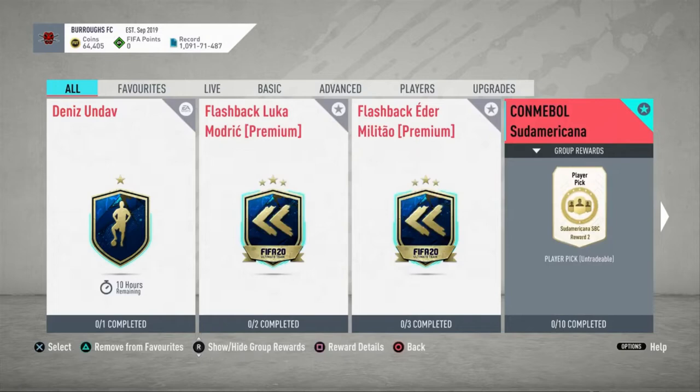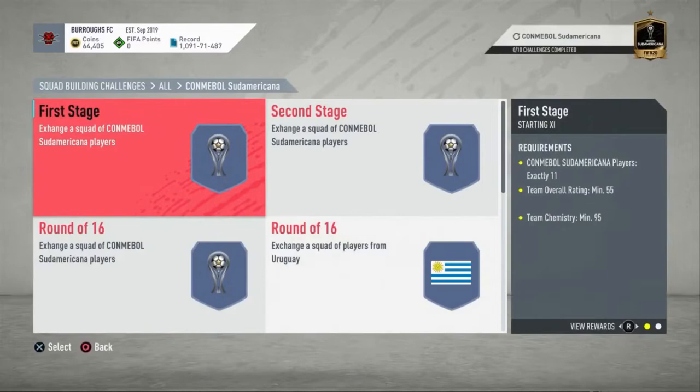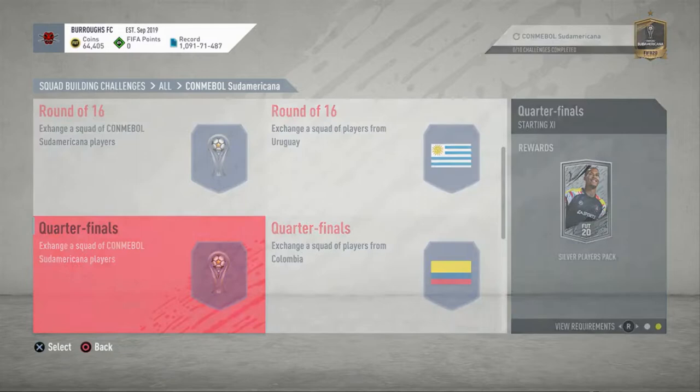Welcome back to another video. Today's a completely different one — in the Conmebol Sudamericana SBC, EA have gone ahead and released a Romero card. You can complete all 10 teams for roughly 50-60k and in return you'll get a bunch of packs. Silver packs may not seem great but you sell them, remake coins, and you could be walking away with profit plus a pretty good card. Let's get into the review — is Romero worth it?